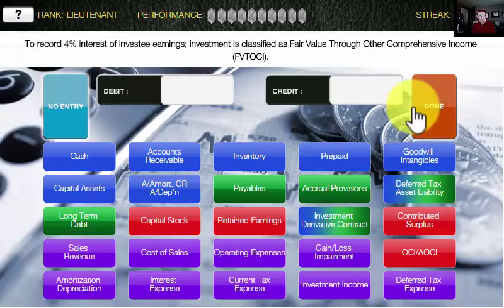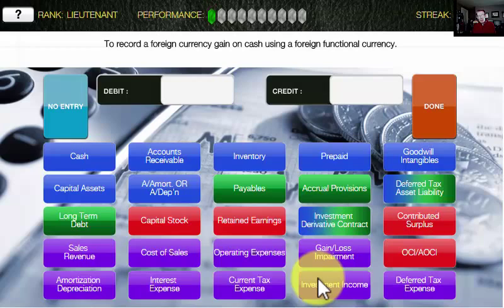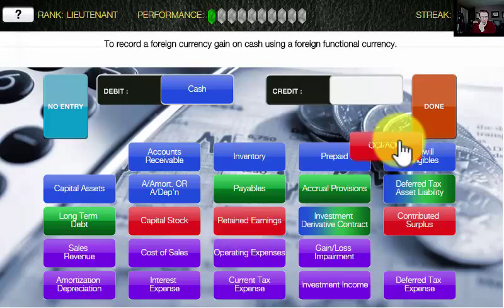To record a foreign currency gain on cash using a foreign functional currency. So cash has got to go up. A foreign functional currency means this is kind of a standalone investment — our only exposure is to the investment itself. Typically we record these through a separate section of accumulated other comprehensive income. Am I good or what? I've played this game a few times.